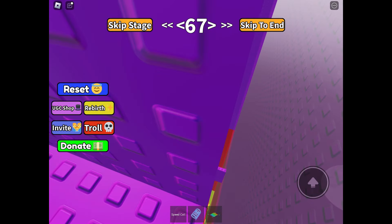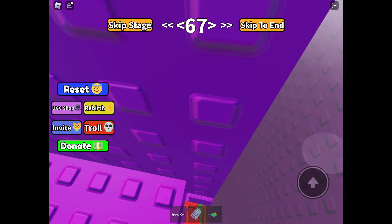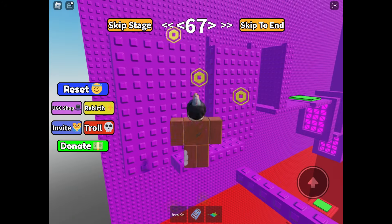I am stuck in this stage — you must use shift lock in this stage, which I can't. I can't do this. I will show you guys what to do once you get to the end: click the button that says Rebirth.